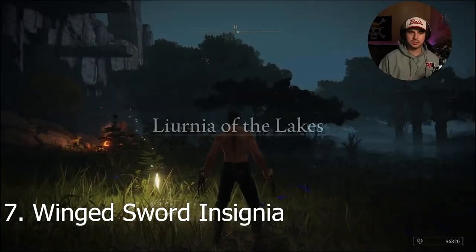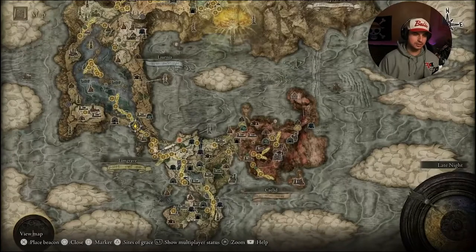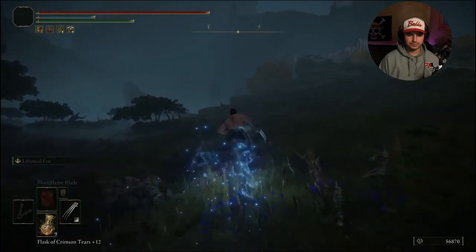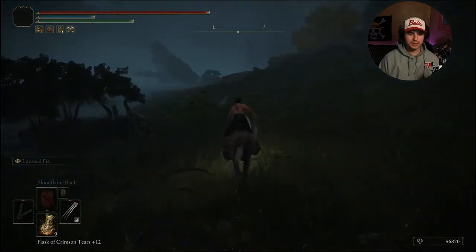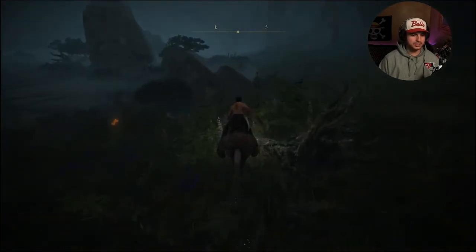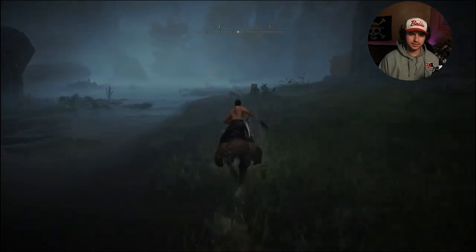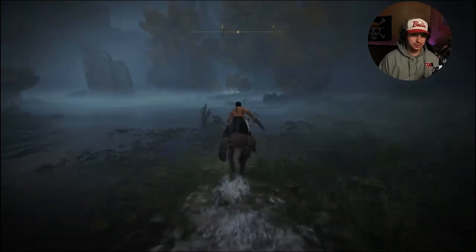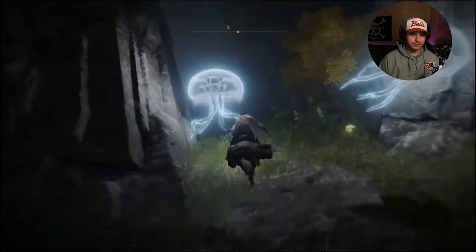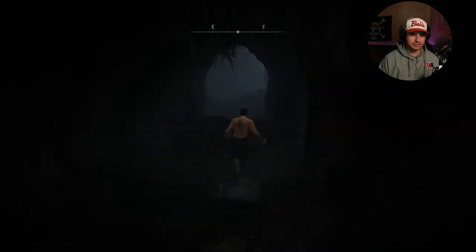To get the Winged Sword Insignia talisman, we're going to Liurnia of the Lakes. Start at the Liurnia Lakeshore Site of Grace — it's right at the beginning of the area. Once you spawn in, turn around and head south. We're looking for a cave back here that we have to go through, kill a bunch of enemies, and fight a boss at the end — that boss will drop the talisman. I've already fought the boss so I'll just show you the entrance. You'll see a jellyfish — run right past it and you'll be at the entrance to the Stillwater Cave.